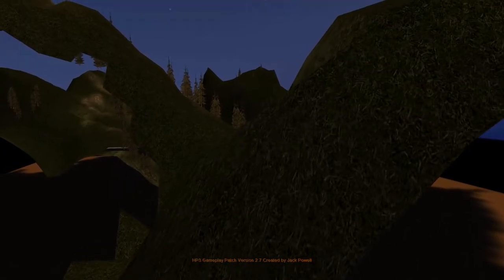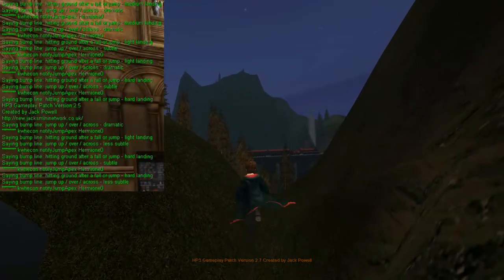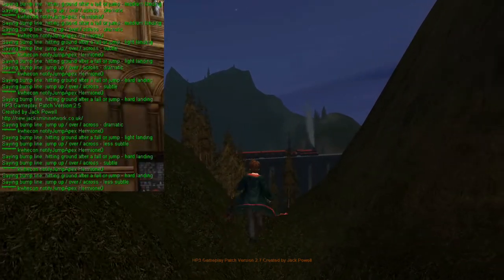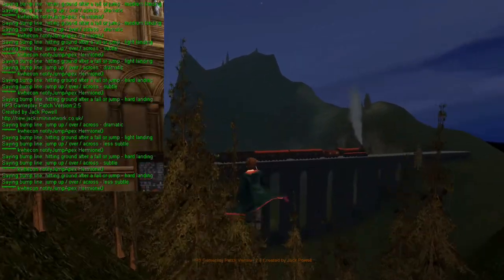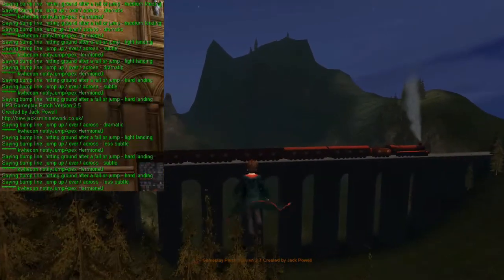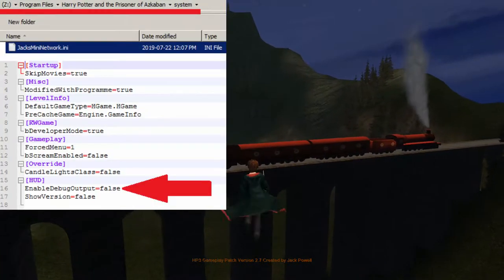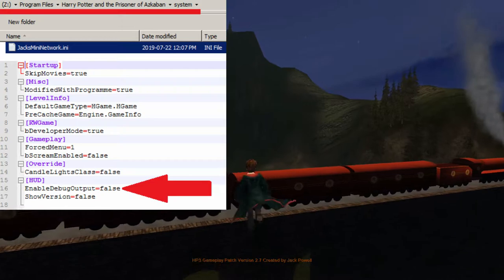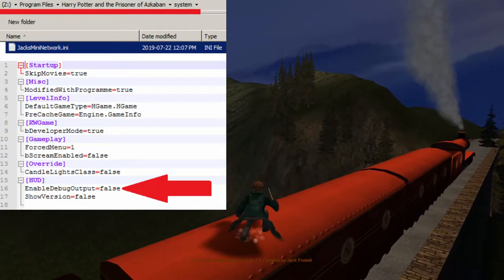One thing I didn't mention last time around about debug mode was that I got rid of all that green text on the upper left-hand corner, which was butchering the amount of quality I could get out of a 15 megabit per second bitrate when recording these videos. So the quality is better now. You can just go to the system folder of the installation directory, open up jacksmininetwork.ini, go to the enable-debug-output line, and change it from true to false.